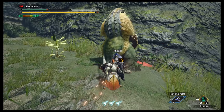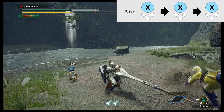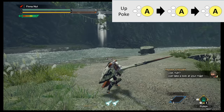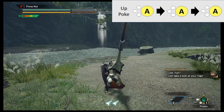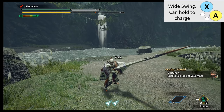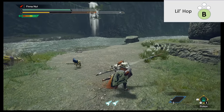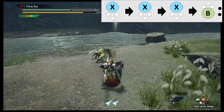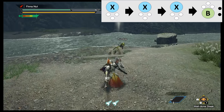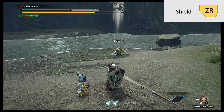Lance — it's all about poke poke poke, big shield. X is poke; press X three times to poke poke poke. A is upward pokes, which are slightly stronger if they hit properly. X plus A is a wide sweep and you can charge it. B is a hop instead of a roll, and you can do it in four directions. After either set of three pokes, press B to hop and reset your combo — so poke poke poke hop, poke poke poke hop.